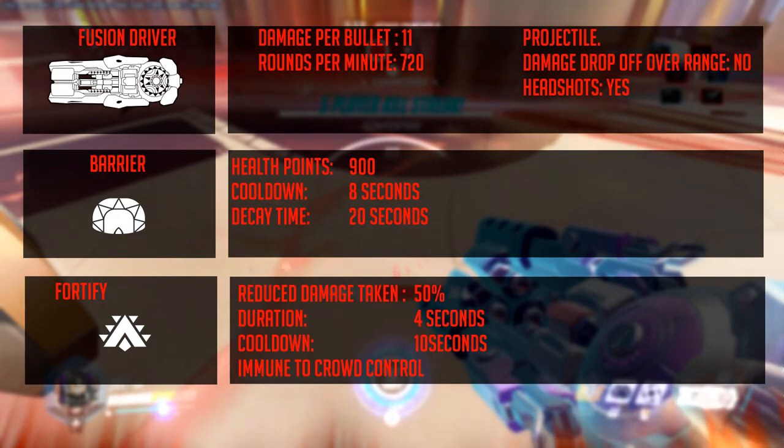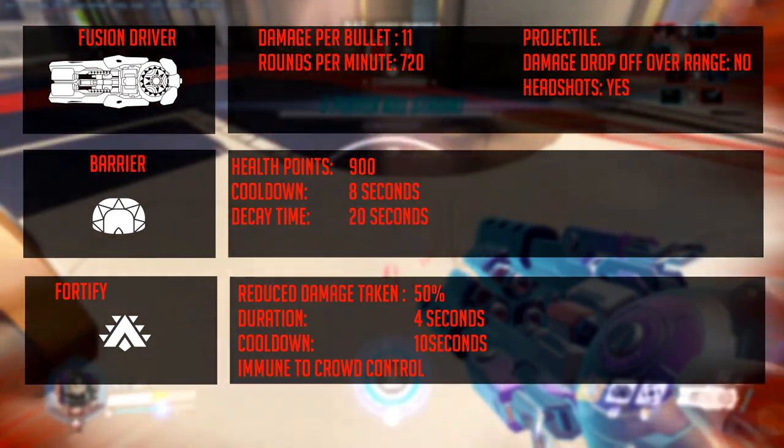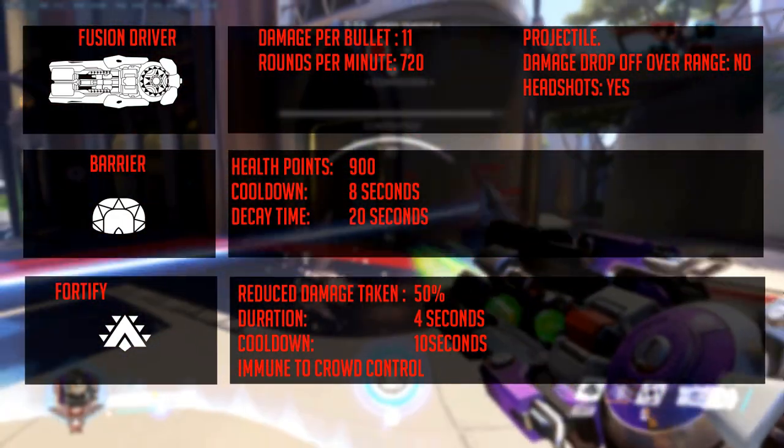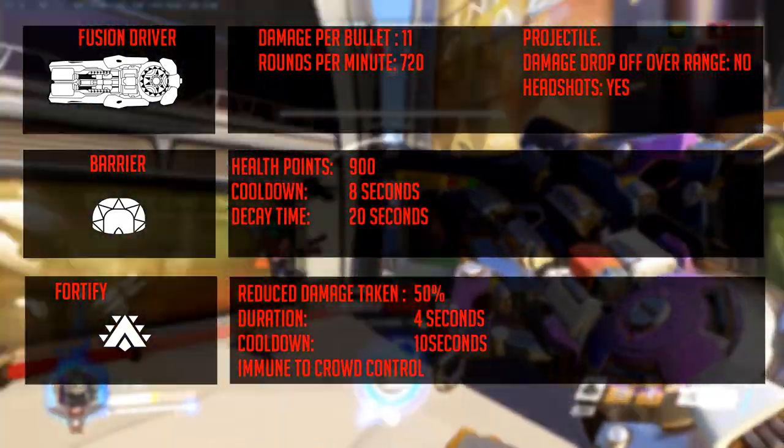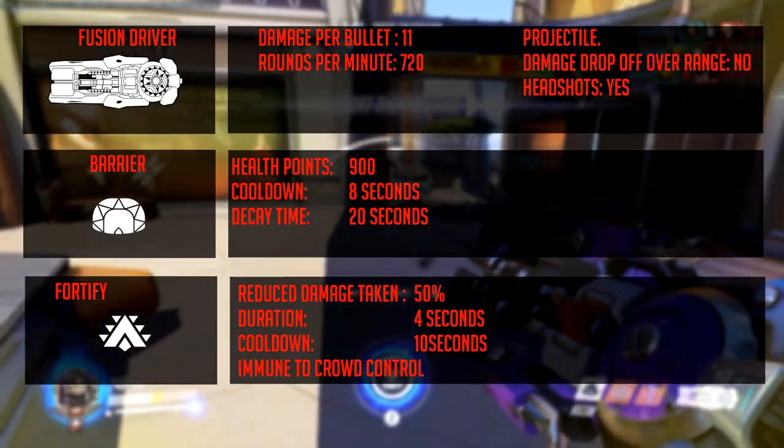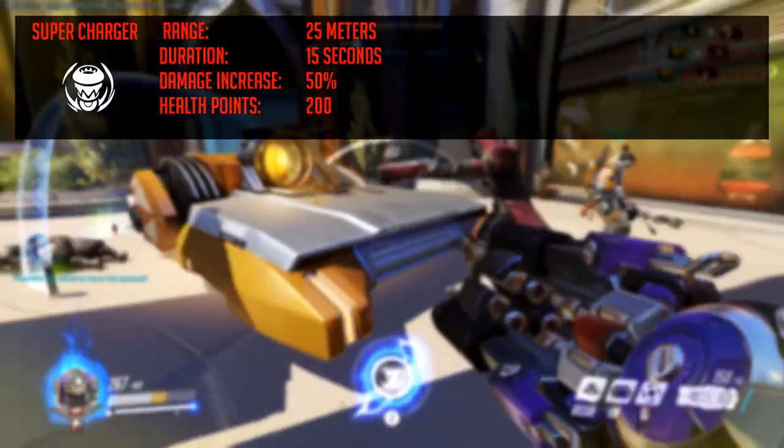Her second ability is called Fortify. It reduces incoming damage by 50% for 4 seconds with a 10-second cooldown. It also stops any crowd control from affecting you.